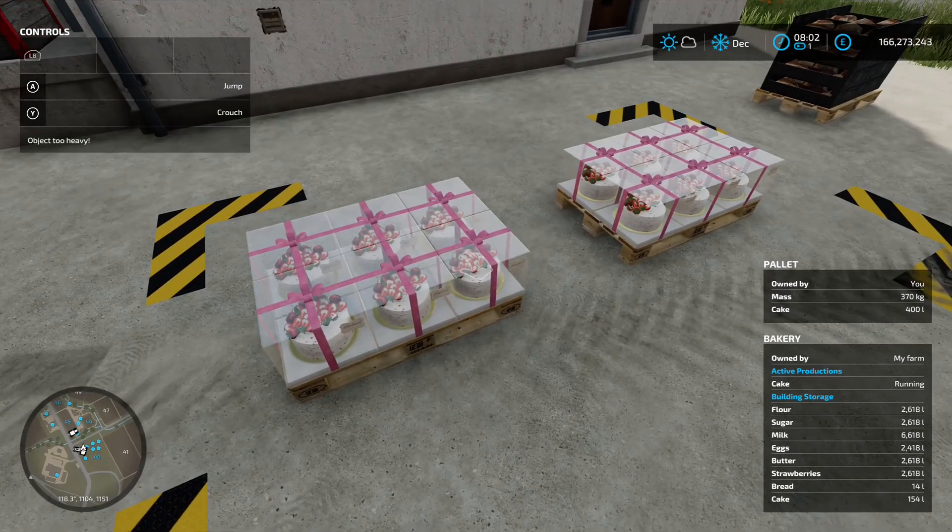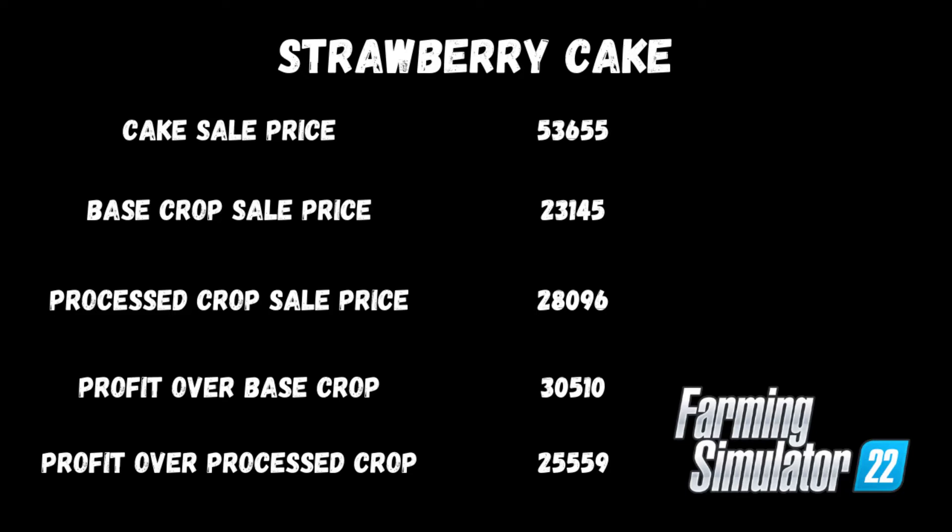Obviously it hasn't used the full amount of the product, but I have done a bit of maths. So if we'd have sold the original crop that we put in — the base element of it all — we'd have made 23,145. If we'd have then put it through its various production chain elements, we'd have made 28,096. But if we put 2,000 each in and get 5,000 cakes out, we'd have made 53,655 from the cakes. So that is a profit over the base crop of 30,510, and over the produced crop of 25,559.